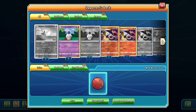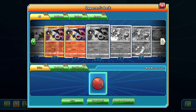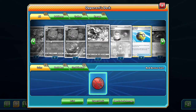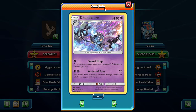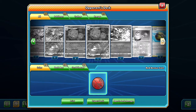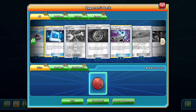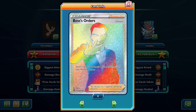So he's playing Chandelure — this is a cool deck. He's running Chandelure where you drop damage counters and then use Vortex of Pain. And Weezing — he's probably playing Roxie. He's a creative player, so it's super cool.